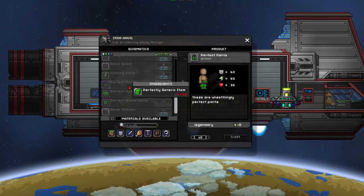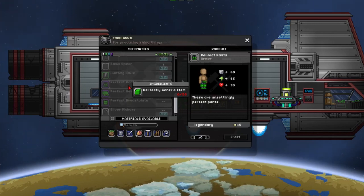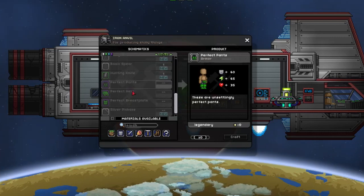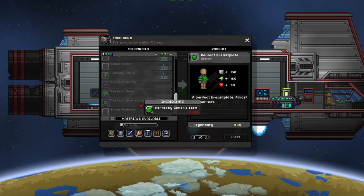Some of you, or most of you, have probably found the perfectly generic item in the game before. Basically, that is when the game is trying to load an asset one way or another — whether you're using admin or it's an item that shows up in a chest — but the game doesn't quite detect it properly and just places a perfectly generic item in its place. There's actually a set placed around it, and this is not by using mods. This is just naturally in the game.